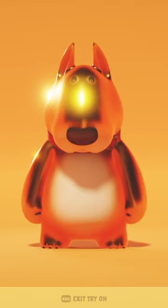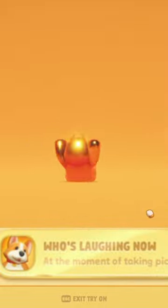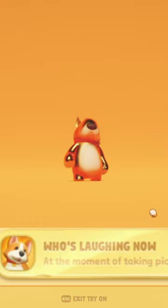To achieve the Golden Sparky Skin, you have to get the achievement Who's Laughing Now, which is to be the only one who is not knocked out when the picture is being taken at the end of the game.